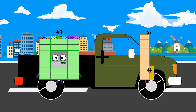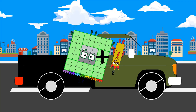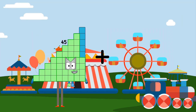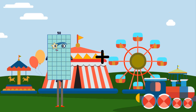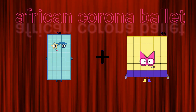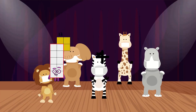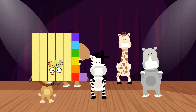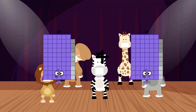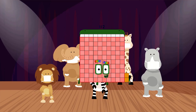Forty-nine plus three equals fifty-two. Fifty plus thirty-six equals eighty-six. Sixty-nine plus forty-three equals eighty-six.